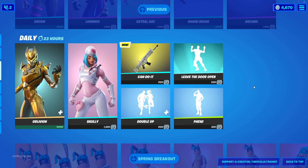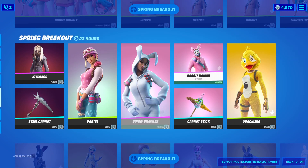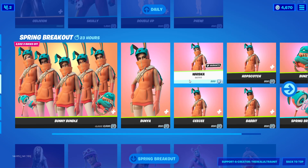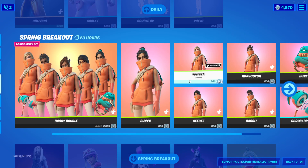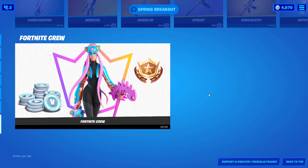The Leave the Door Open emote is here again. We have two other emotes and, of course, the Can Do It wrap, and all the Easter skins are still here. However, I do want to make a note that these are probably the last day — the last 23 hours — that you will see these Easter skins, so if you want to get any of them, definitely do so and maybe consider using my code in the process.